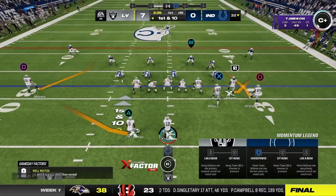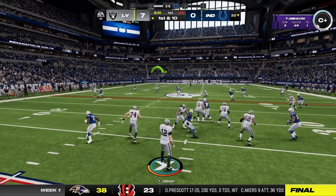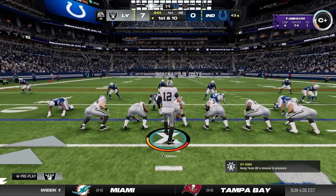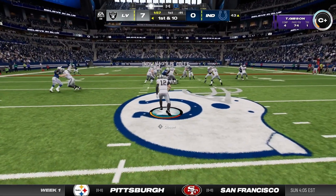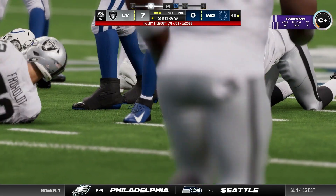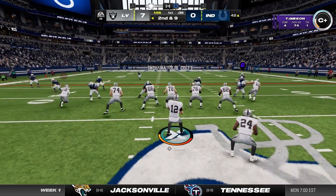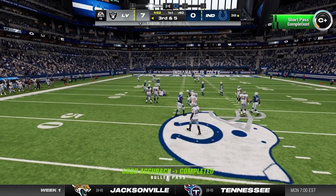First and ten from the 32, we're going to look to throw. Jacoby Myers is wide open up the seam and that is a completion to him. The goal this season is zero interceptions — can't throw picks if you only run the ball. Oh good, Josh Jacobs is injured. Now Eric Gray is in the backfield — he of course holds the NFL record for rushing yards in a single game, and nobody can take that away from him.